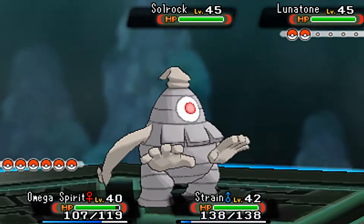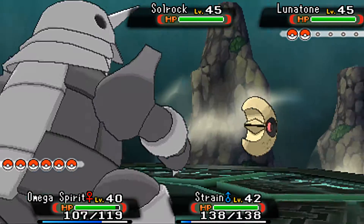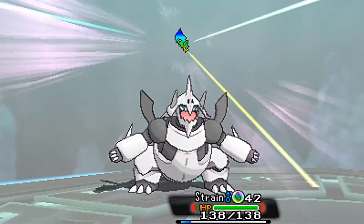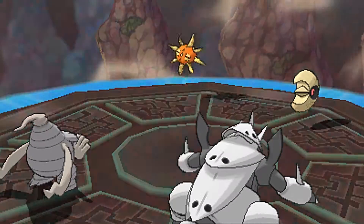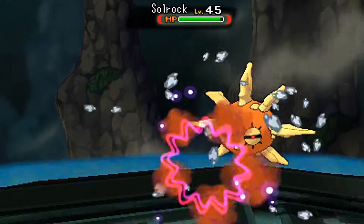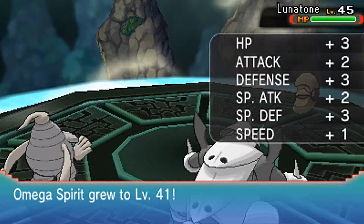This is a laughably easy gym battle. If you chose Swampert, you can just use Surf and they're both down like that. I have super effective moves from both sides here. I'll use Shadow Punch on Lunatone, and for Strain I'm going to use Iron Head on Solrock. The Aggronite is reacting — it's time for Strain to Mega Evolve. They're probably going to focus attacks on Omega Spirit because Mega Aggron's ability is Filter, which dwindles down super effective moves — though they don't really have any super effective moves anyway, unless they have Earthquake.